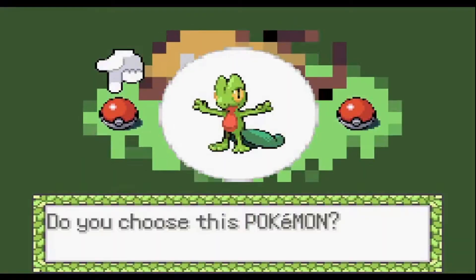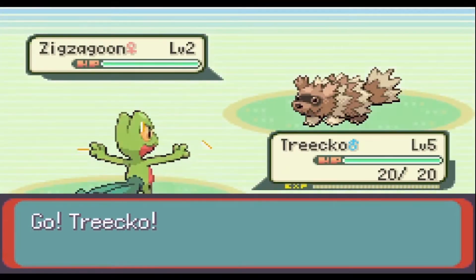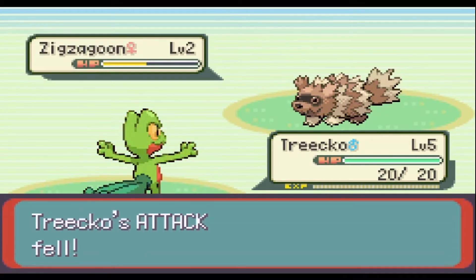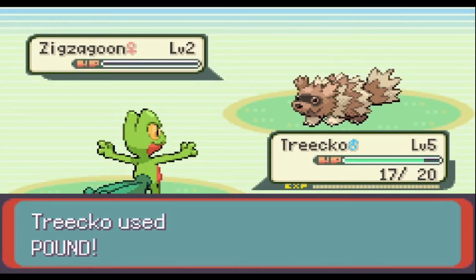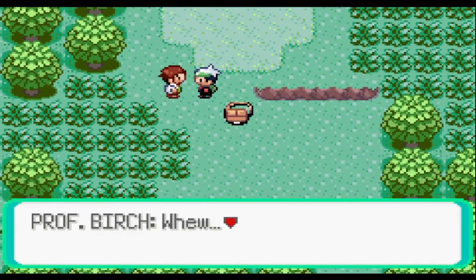The first choice I need to make is which starter to pick. Most people would expect me to choose Mudkip, but I'm not doing that. I've done a solo Pokémon run of Emerald with all three starters before to find the best one. My results were that Sceptile is the best, Swampert was a close second, and Blaziken is pretty trash. Sceptile is also my favorite Hoenn starter, so that's who I took.